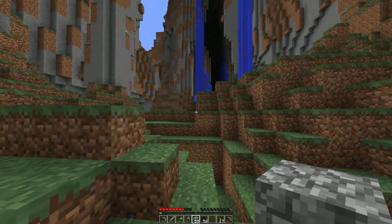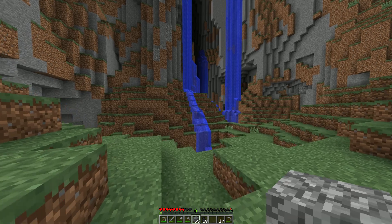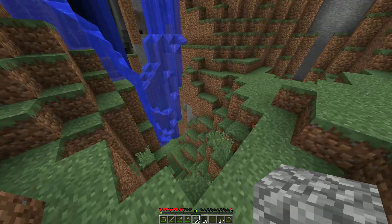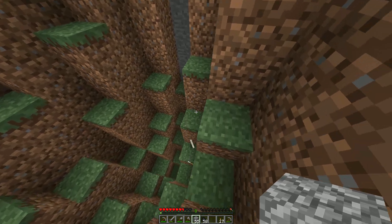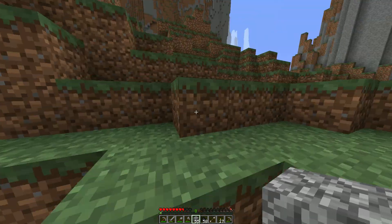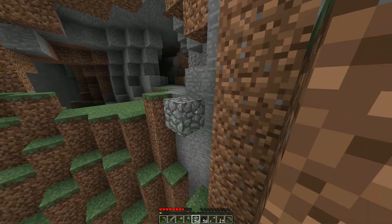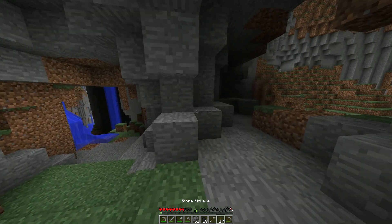Did I just hear a villager? We might find iron here — this is a good sign. A skeleton just died here. We could use the bones for bone meal so we can grow some certain crops. We actually do have seeds for the wheat crop. But yeah.